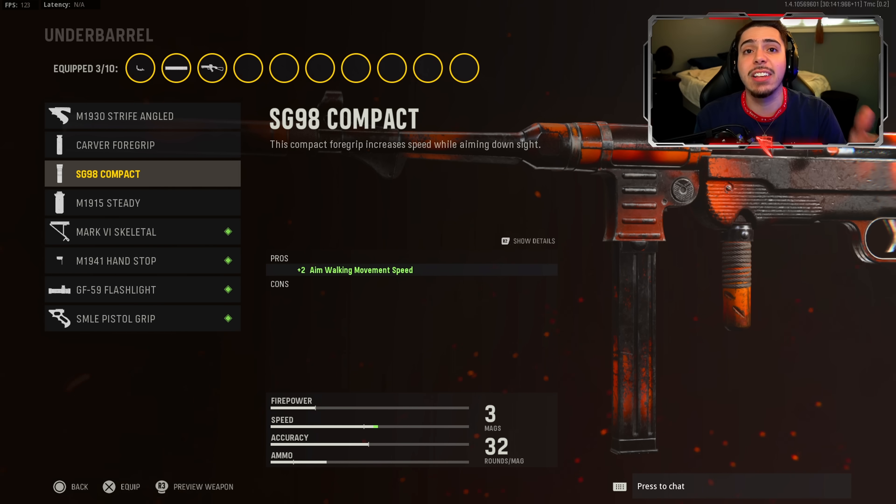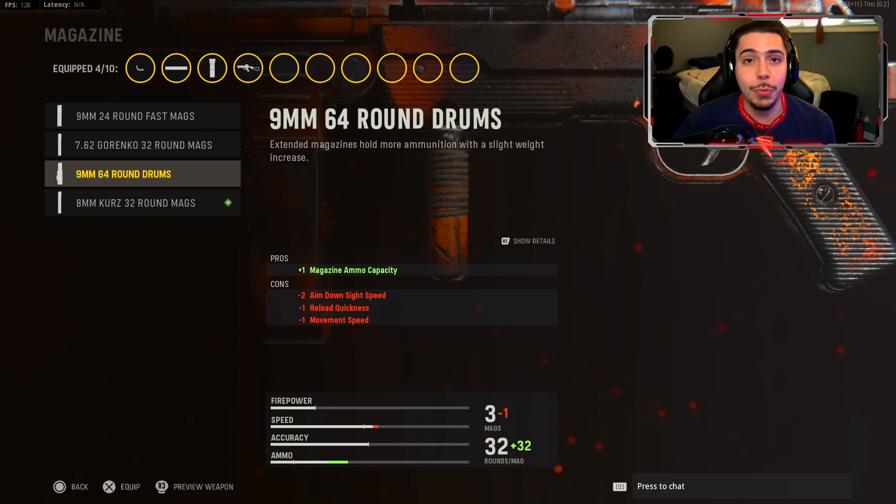For my under barrel, I went ahead and threw on the SG 98 Compact. With this I get plus two aim walking movement speed, which means I can strafe really fast, making it harder for enemies to hit their shots on me.